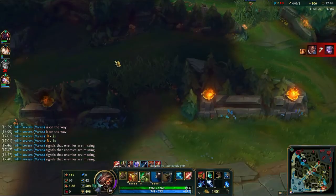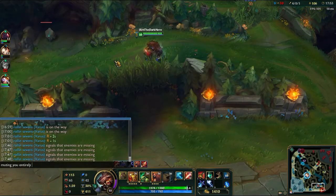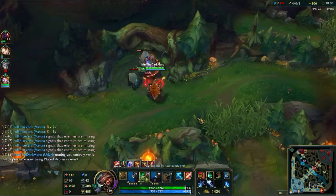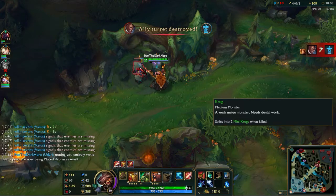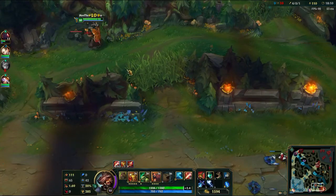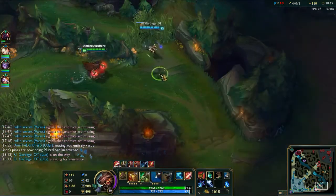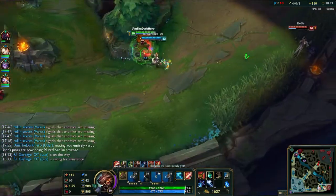Varus goes down, he starts spam-pinging everyone else. And here I just say you are pretty much worthless, so I don't want anything to do with you anymore. It's kind of harsh, but if he has no contribution, the last thing I need is for him to pollute chat with his pings or his whining. Just in case someone else has something important to say — by letting him do that, it's more likely that the important thing is going to get ignored or not even noticed in the first place.